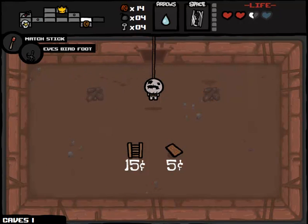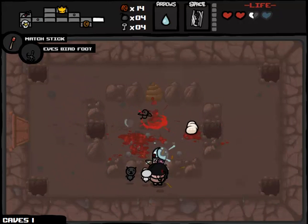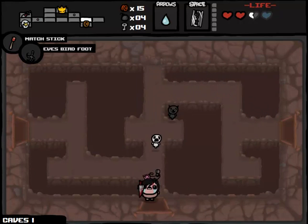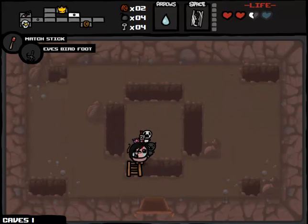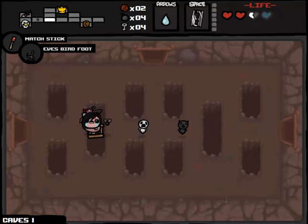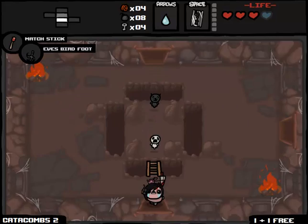We want one more cent because being able to buy that ladder is a solid upgrade. I still don't know what the criteria for Eve's Birdfoot is — I know Dead Bird is when you get hit, but I have no idea what Birdfoot uses as a metric. We bought the ladder. We managed to snag an HP upgrade and a tears downgrade, and nothing from the boss. So we continued to just not be gaining anything — we're still basically as strong as we were on the first floor. I don't like our long-term chances at all.